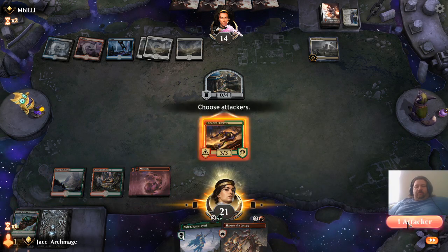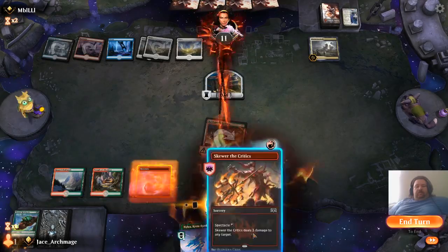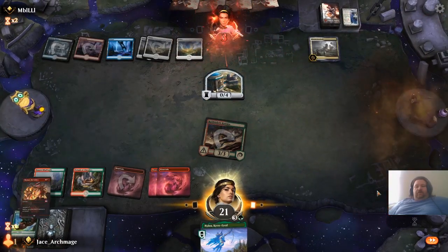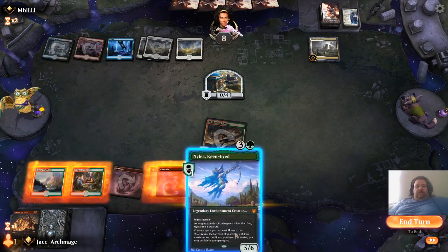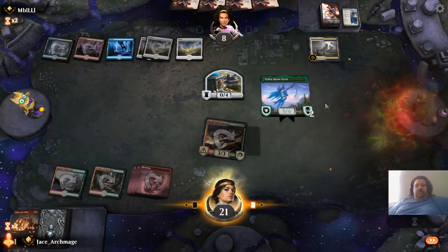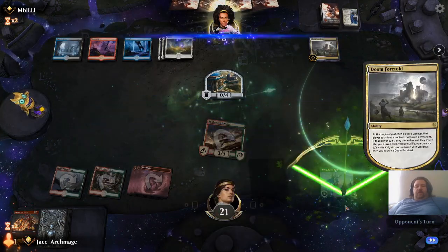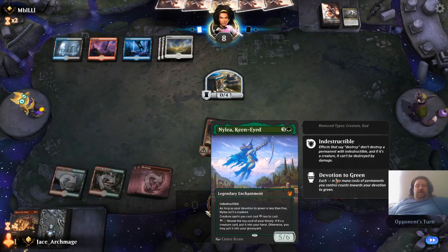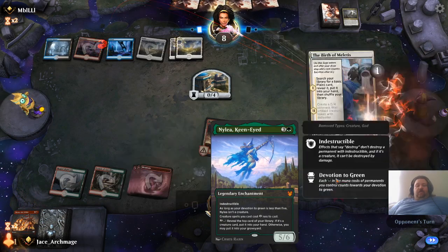So we're going to wait on playing her. We're going to swing. Skewer the Critics. Now I have Nylea, and I can pay three to reveal the top card of my library — if it's a creature card, put it into my hand; otherwise, you may put it into your graveyard.